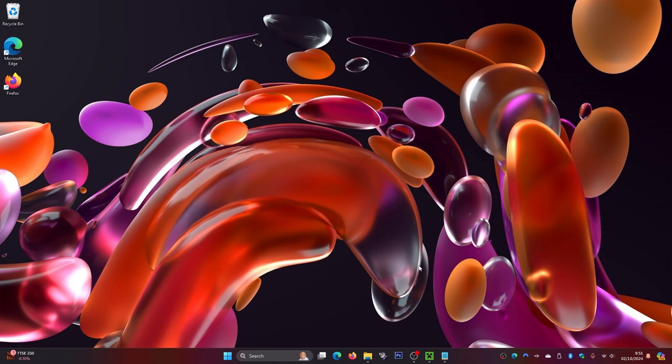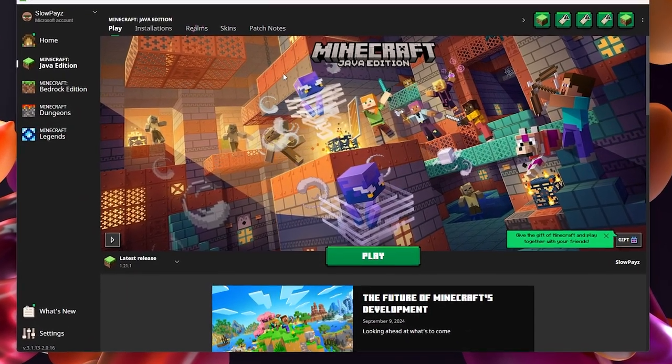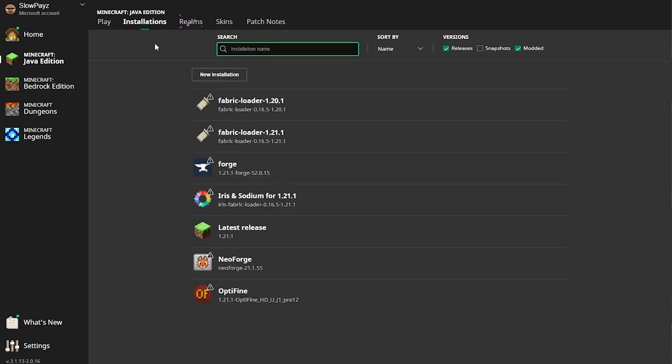The first thing you're going to want to do is go to your desktop on your computer. Once you're there, load up your Minecraft launcher. As you can see, mine is now loaded. From here, go to the Installations tab up here and select that.